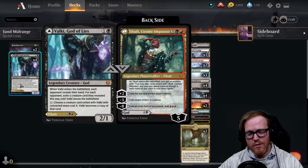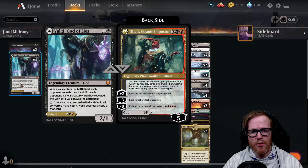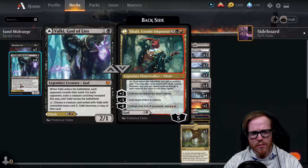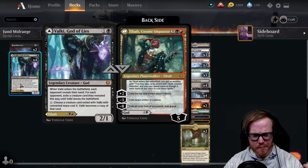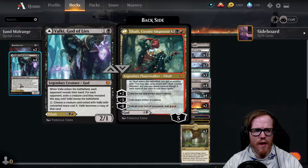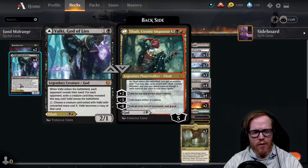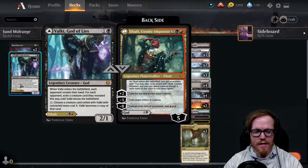Next card is Valki, God of Lies - a new card from Kaldheim. You can play either the creature side or, in the late game, play him as the Tibalt Planeswalker. The creature comes into play for two mana as a 2/1. When it enters the battlefield, each opponent reveals their hand, and for each opponent, you exile a creature card they reveal this way until it leaves the battlefield. So we get to take a creature from their hand and exile it underneath Valki. We can then tap X mana to choose a creature card exiled with Valki with converted mana cost X, and Valki becomes a copy of that card.